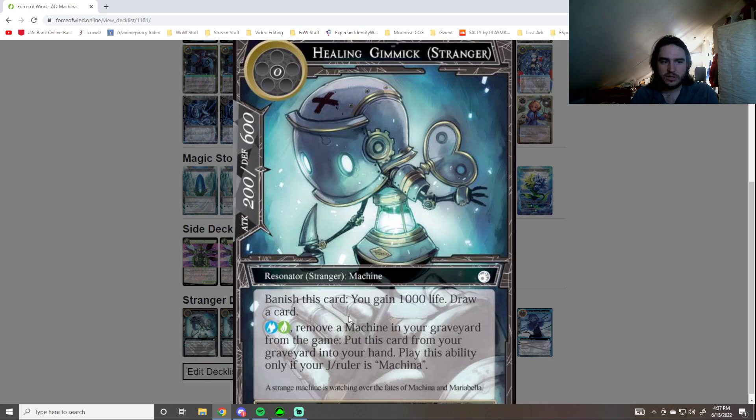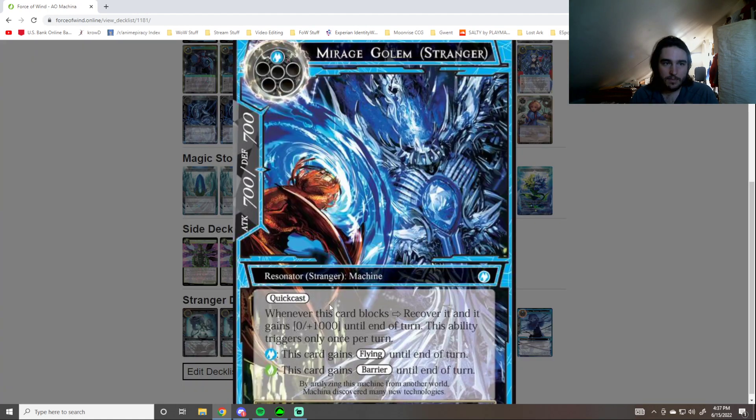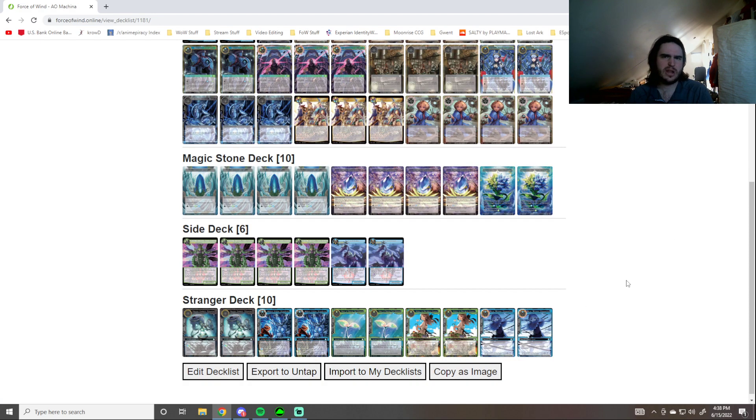Healing Gimmick: it's a machine, you get to banish it, gain a thousand life, draw a card. And then if your J Ruler is Machina, it does actually have another effect — you can pay two and remove a machine to put this card from your grave into your hand. So you can keep looping Gimmicks if you need to. Mirage Golem — it's just another machine that's a single will and quick cast, it's a 7/7. Having Flying and Barrier is kind of neat, especially with the blocking effect, so it can block pretty efficiently. But it's just another named machine for us.